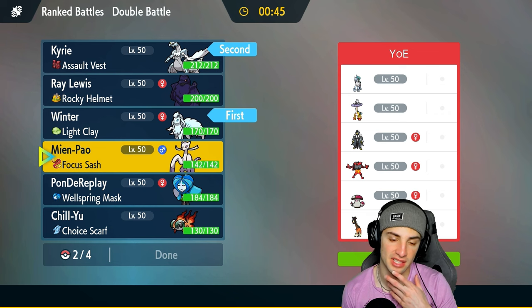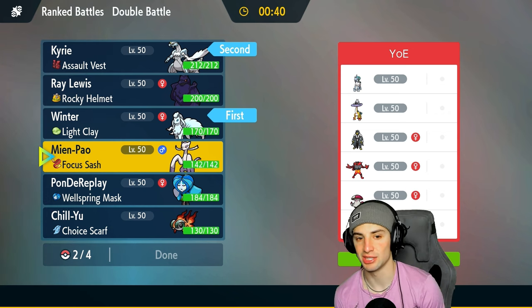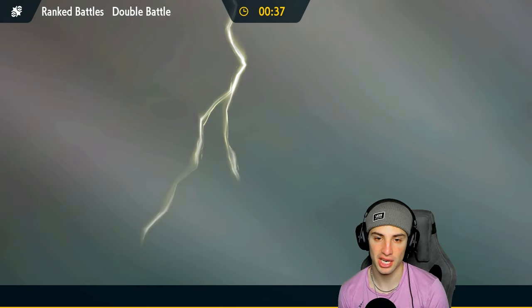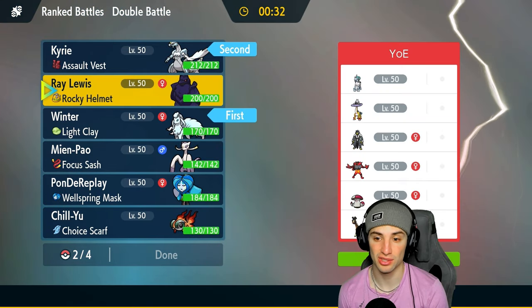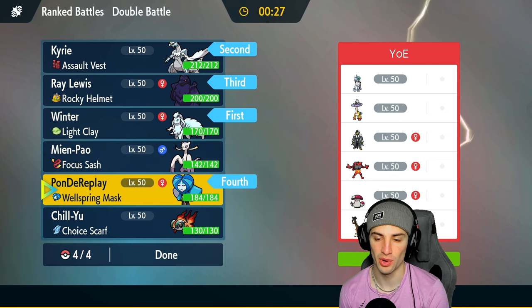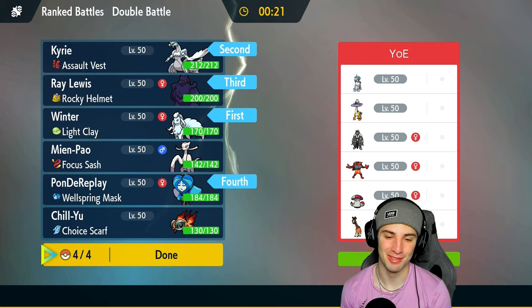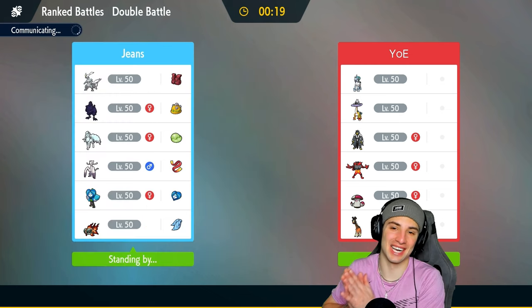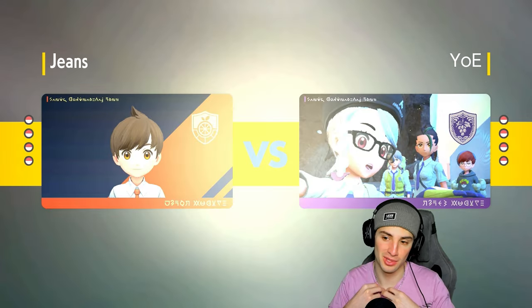Incineroar could be a slight problem — if they lead it, they can fake out and be annoying, but we should be fine. I want to check Corviknight's stats real quick — 88 speed, not bad. They have a lot of physical attackers so I kind of want to go into Corviknight, especially with Mirror Armor. Last but not least we'll bring Ogerpon. That's going to be our squad. We're locking it in — let's grab a win here in match one with Kieran White.